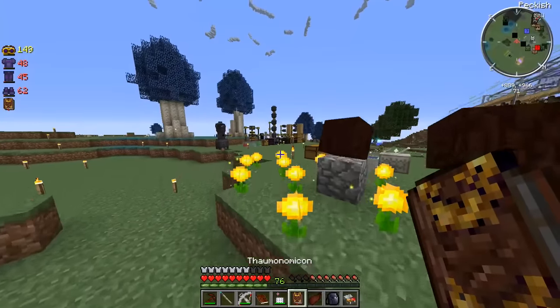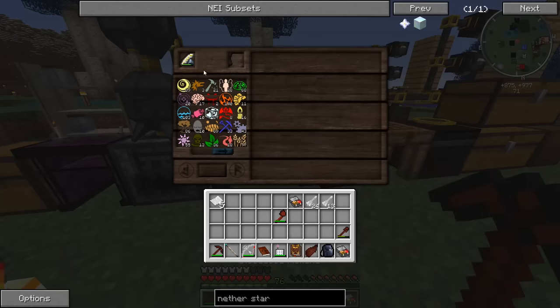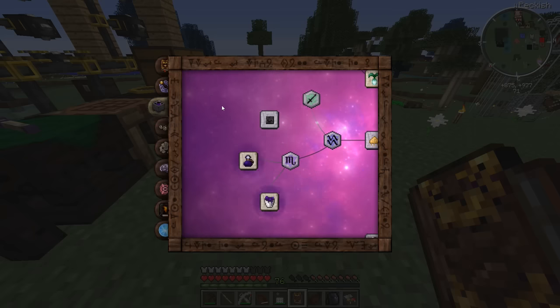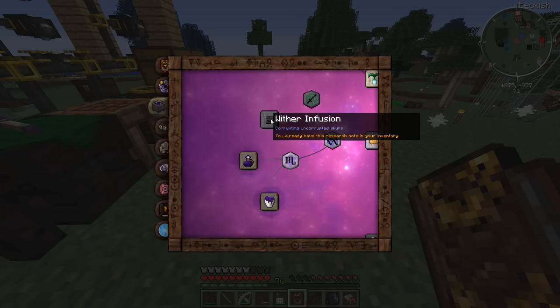Let's look at the thaumonomicon and try to find the spell. I think we need scrabbing tools, so let's grab that as well and see if we can find the spell. I think it was on this page - alchemy - yeah, here it is right here: wither infusion, corrupting uncorrupted skulls. So let's get that one.